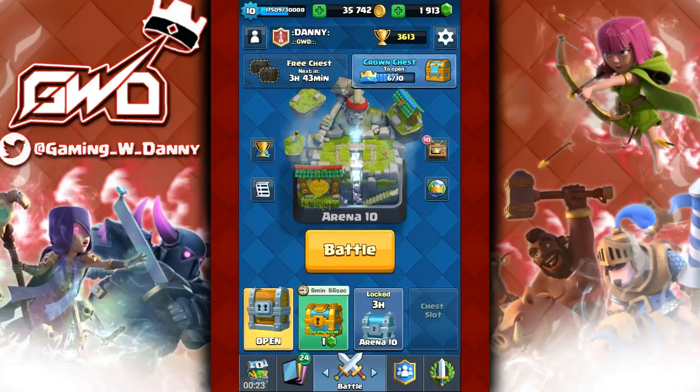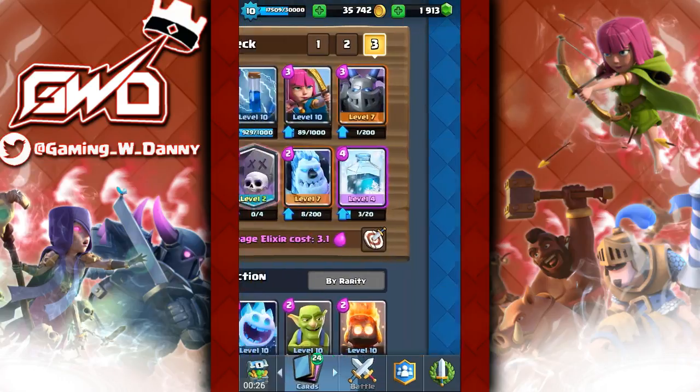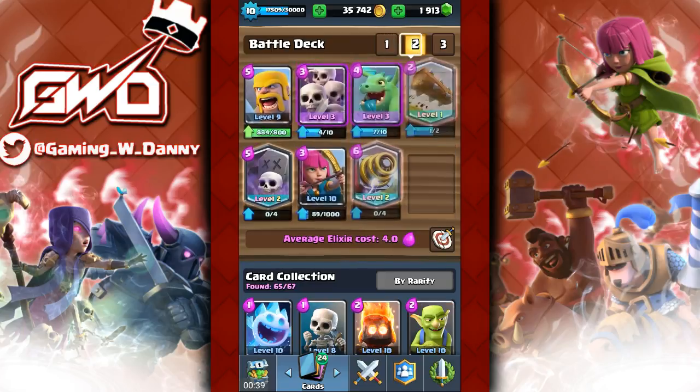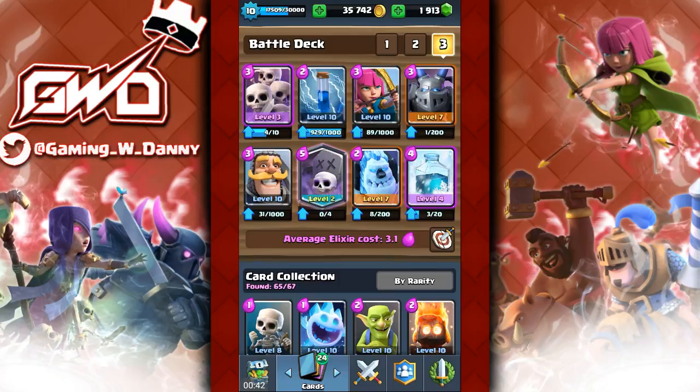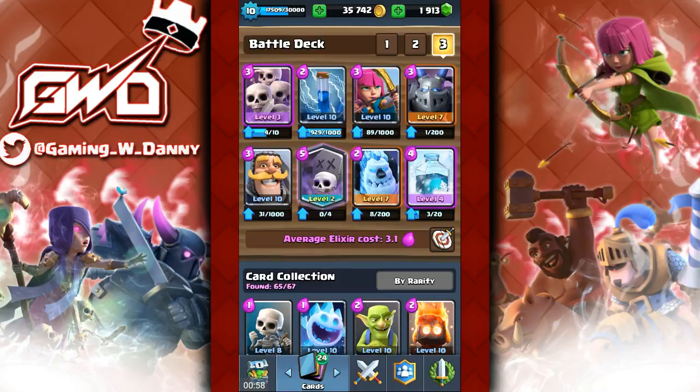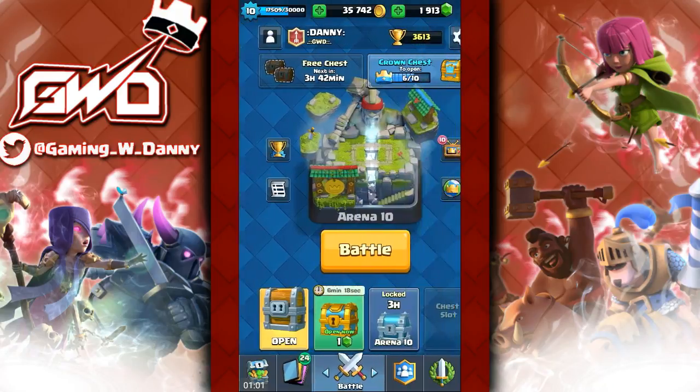The new balance changes did come out. A bunch of my cards changed, and the only things that didn't change in my deck were the knight, fireball, and hog rider. I'm gonna be making another hog rider deck later once I learn the new meta cards, but for right now we're trying out this deck. I changed the ice wizard to skeleton army — skeleton army is a little more helpful. I really like the graveyard; it's awesome. I kind of want to make a hog graveyard but that could be really dangerous and expensive.